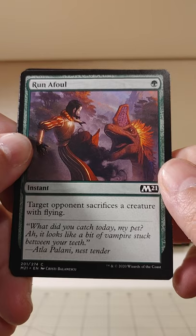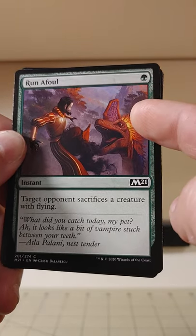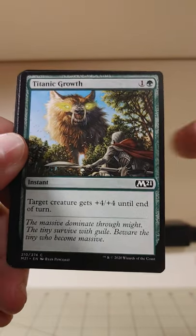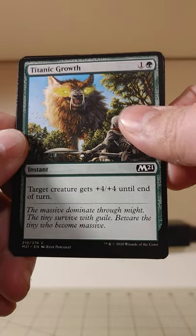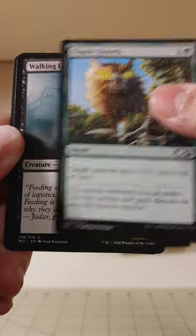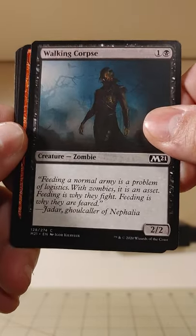Run Afoul — target opponent sacrifices a creature with flying. You don't want to run afoul of Mr. Weird-looking Tablet Nose there. Titanic Growth — who doesn't love some Titanic Growth from time to time? Plus four, plus four until end of turn. Those are some things now. A walking corpse — a walking vanilla corpse.